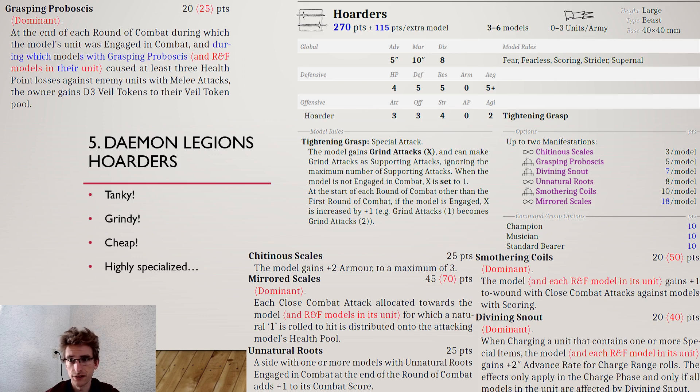The Chetinius Scales at 3 points per model is a really good buy to get plus 2 armor, though it only matters against opponents with AP 1 or 2. The Grasping Proboscis gives extra fail tokens — not a big fan of that. The Divining Snout I'm not keen on either, since it's a grinding unit and you only have an advance of 5 inches; the plus 2 advance range won't make a big difference.